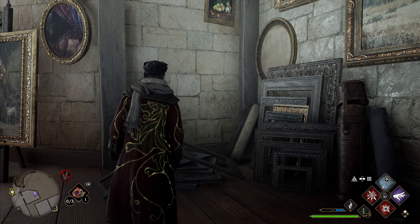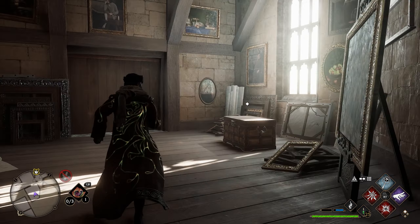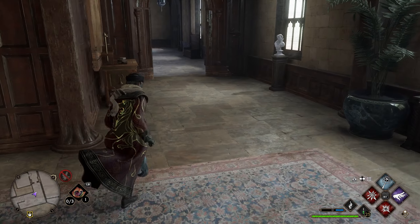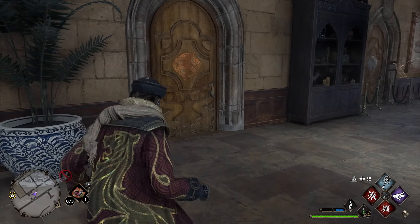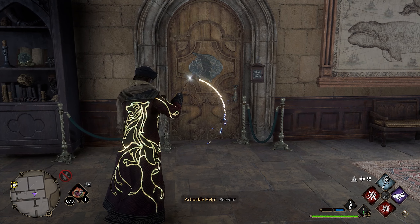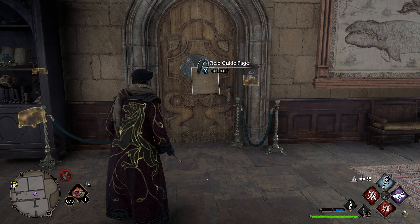After finishing this moth frame, head back to the bathroom where we got the moth. Go out the door, take a left down the stairs, take another left and you'll see the bathroom we went into. We're going to go to the next bathroom — there's a door over here. In front of this door use Revelio and you'll get your next page right here.